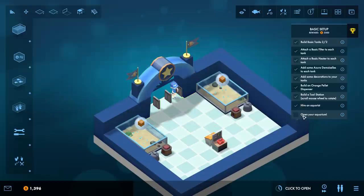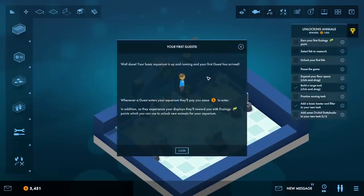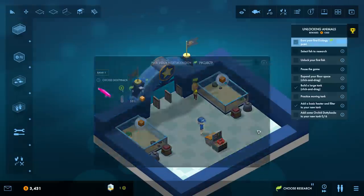I guess we have to open the aquarium - click down here to open it. Hey, we have our first guests! Your basic aquarium is up and running. Whenever a guest enters they'll pay some money. In addition, as they experience your displays they'll reward you with ecology points which can be used to unlock new animals for your aquarium.